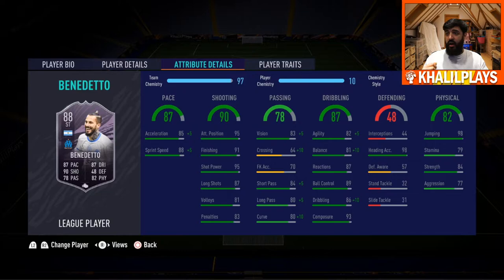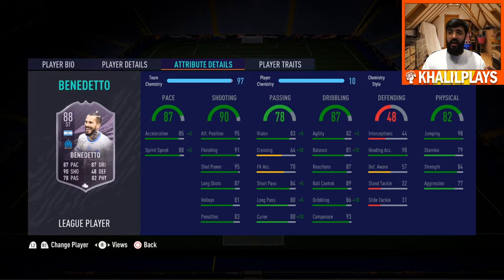Coming into the weaknesses: his agility and balance are a little low, his dribbling is a little stiff, and his acceleration and sprint speed need a small boost. His long shooting and passing are just okay. However, I didn't really see how this held him back much overall. In terms of traits, he has the finesse shot trait, long shot taker, and outside of the foot shot trait. No chip shot trait, so it's 3 out of 4 — still a lovely set of traits for this type of card.